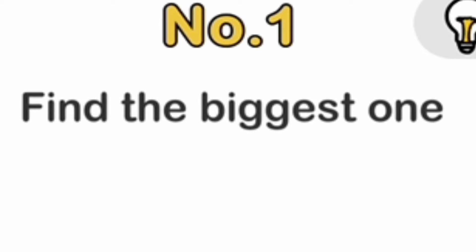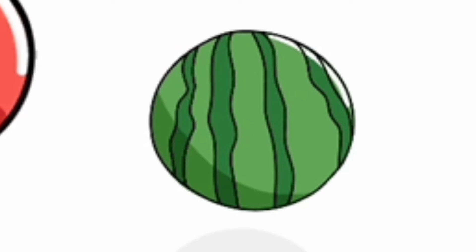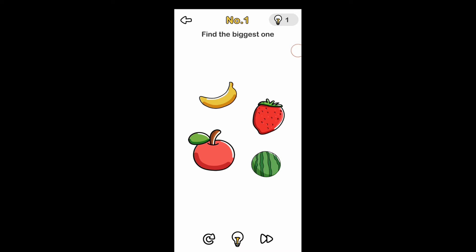Find the biggest one. So in this photo, the biggest one is the apple. But the biggest fruit is the watermelon. So I'm gonna go with watermelon.